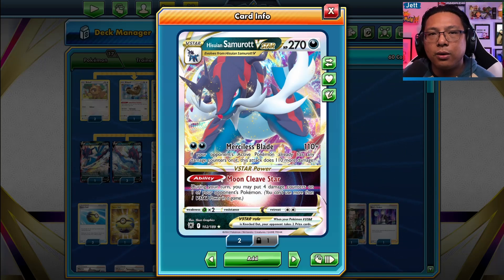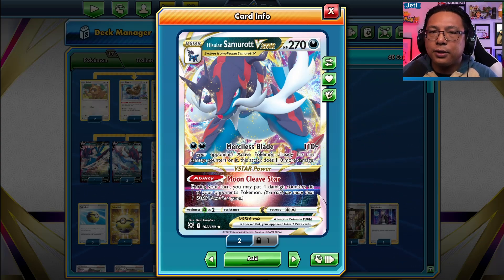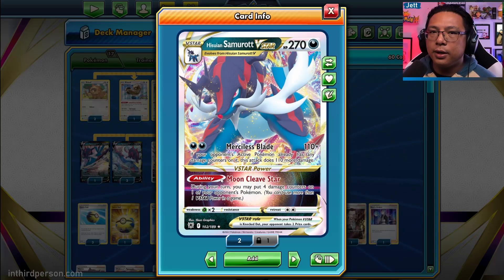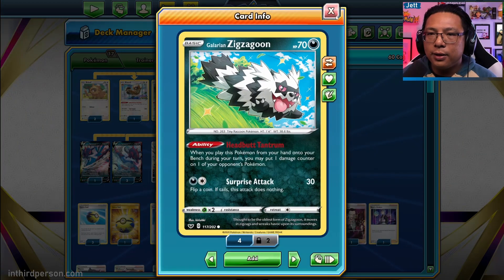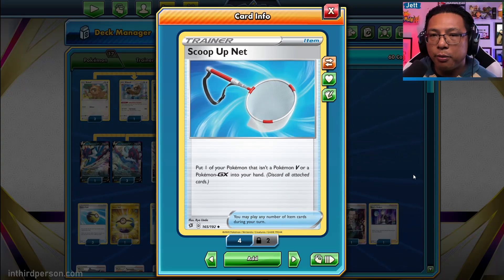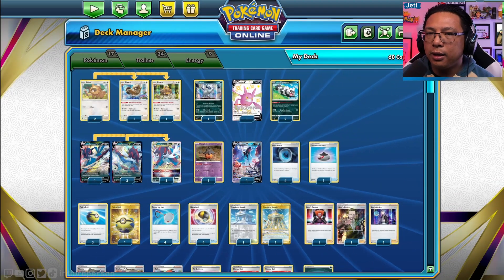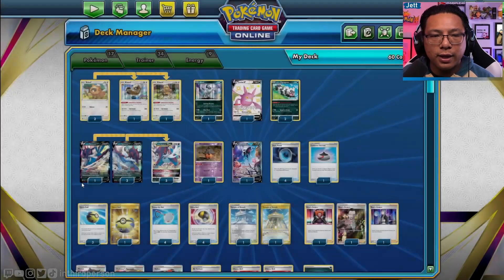Hisuian Samurott, for only two energy, does 110 damage, and if your opponent's active Pokemon already has damage on it, it does another 110 for 220 total. To get that extra damage on, we run two Galarian Zigzagoons and four Scoop Up Nets. You play the Zigzagoon, scoop it up, ping other Pokemon on the board to get that initial damage in so Hisuian Samurott can swing for full damage.